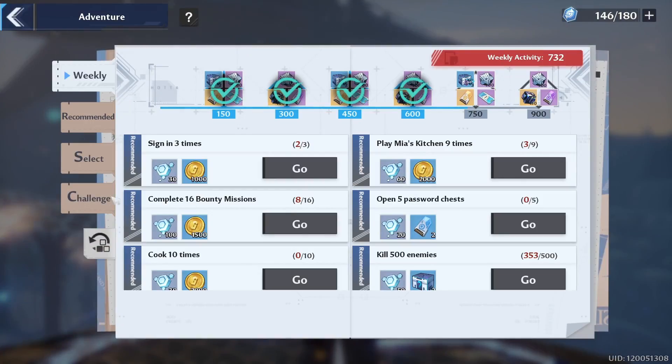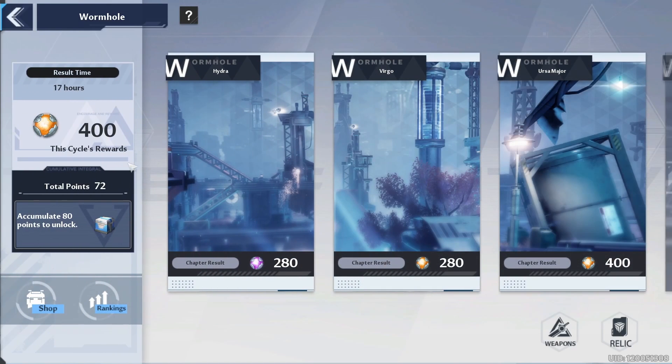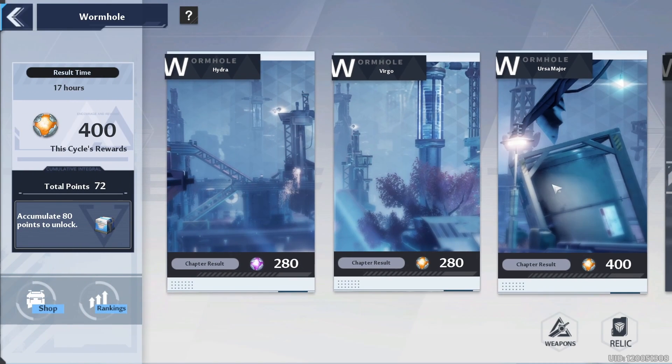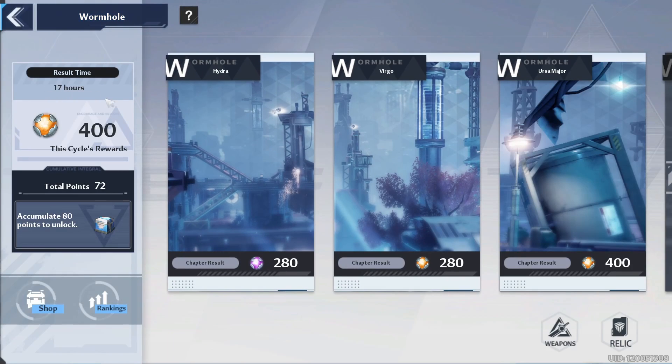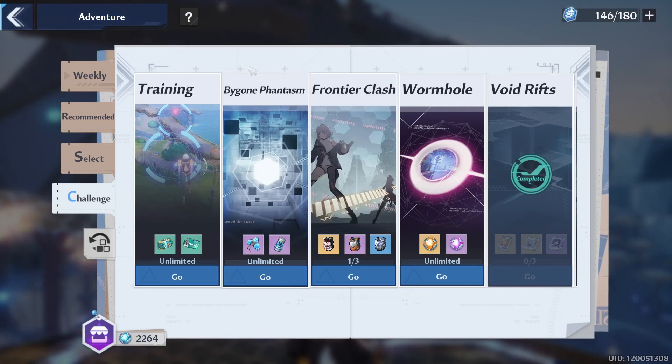Wormhole will be resetting in one day, so make sure you check it out because you don't want to miss out on the dust — I believe it's 240 now, 30 per level times 8. You'll be able to clear it on Endless mode one time before the reset. You're going to need this gold dust because rerolling gear right now is super important — it's pretty much the endgame thing to do. Make sure you're keeping track of that so you're all good and caught up.